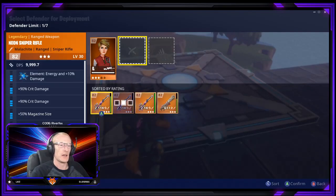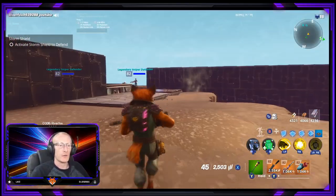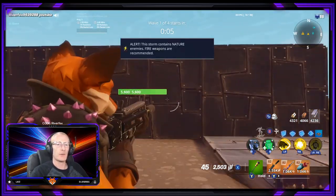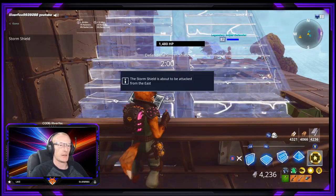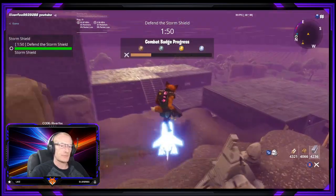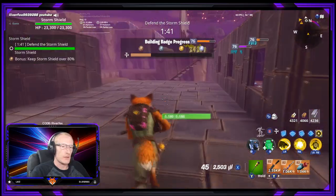So we're going to go and get this storm shield started, get that sort of blockade set up over there, and see just how well we can do on a solo. Normally they will come from this direction first - you watch, it's going to prove me absolutely wrong. Let me get my defenders ready and put my base down, then we can get going. It is coming from the east. Good - prepare for an attack from the east. Let's get our base down.